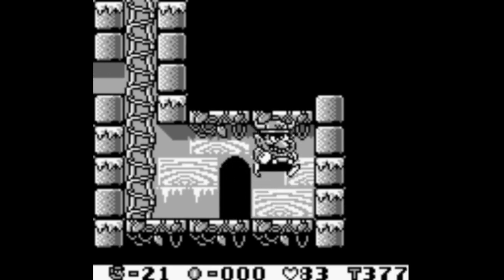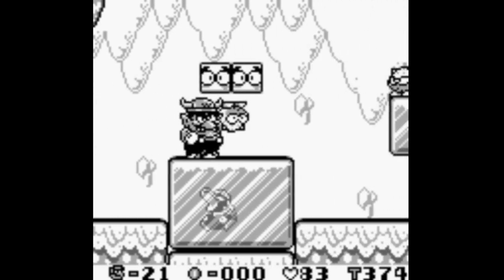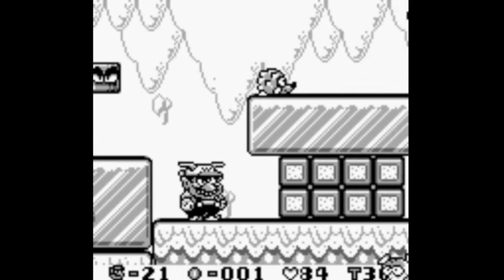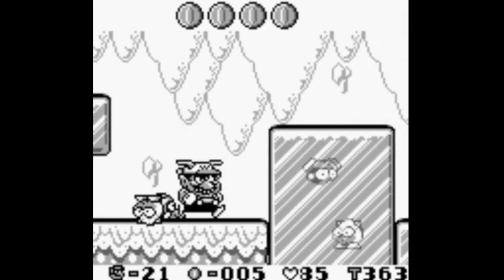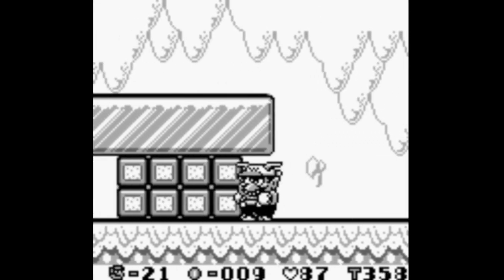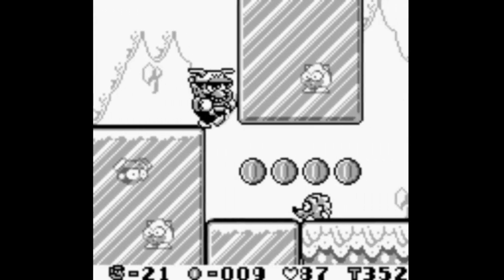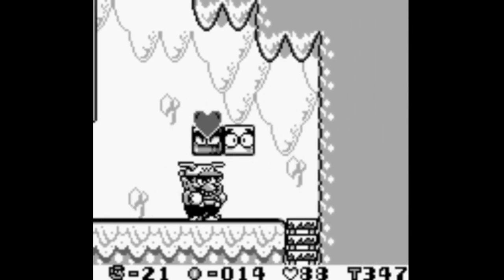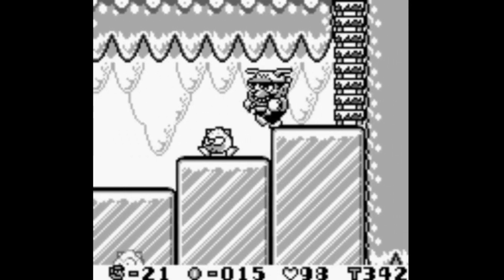I know there's a couple places where it looks like this and you can actually jump through the ceiling to get to a secret spot. Grabbing the jet hat may not have been the wisest, because these bricks now take two hits each, as opposed to one with the bull hat.